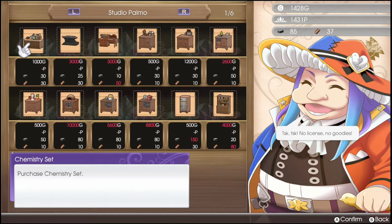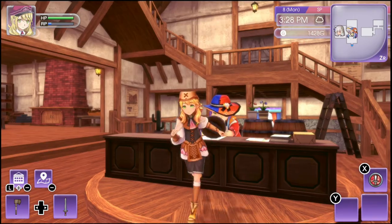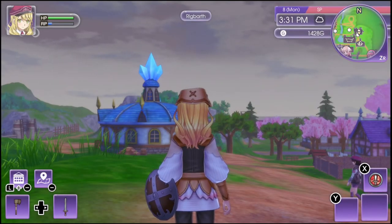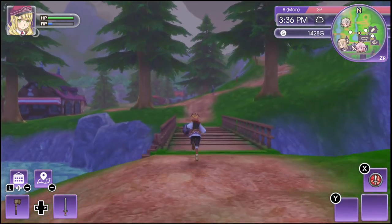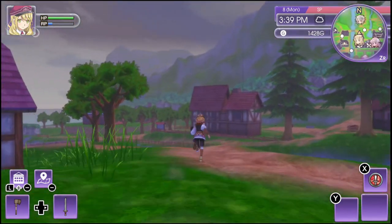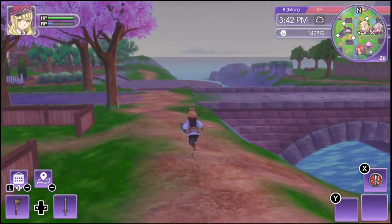No license, no goodies. So I can't do that. Cooking table - I already have one. Knife. Please take your time. Thank you very much, please come again. Well, I guess let's go see what I need to... let's go see if I can get a new license for a chemistry set. It only offered me the two of them, but maybe there's another one now. Let's go head home and we'll see if we can do another chemistry thing.